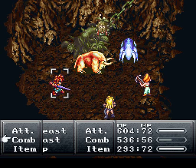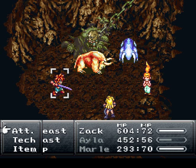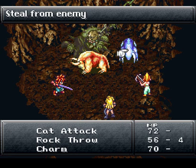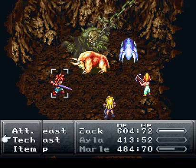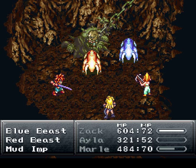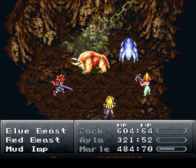Let's give Ayla one more turn and have Marley cure herself. Ayla, go ahead and charm from the Mud Imp. I got another Speed Tab. With these guys, the Red Beast is starting to use fire and the Blue Beast is starting to charge up his water attack. Chrono can hit any of them with lightning, so I'll just have him use that to deal a couple hundred points of damage to all of them — nothing special, but every little bit helps.